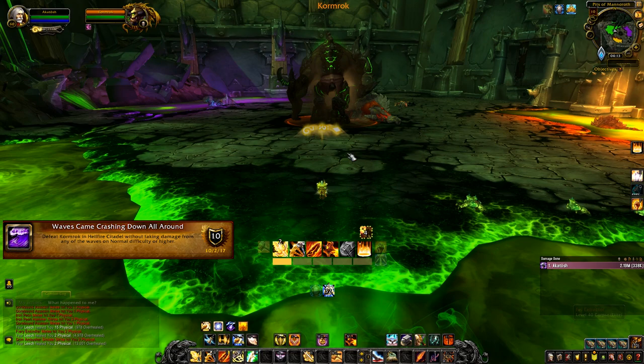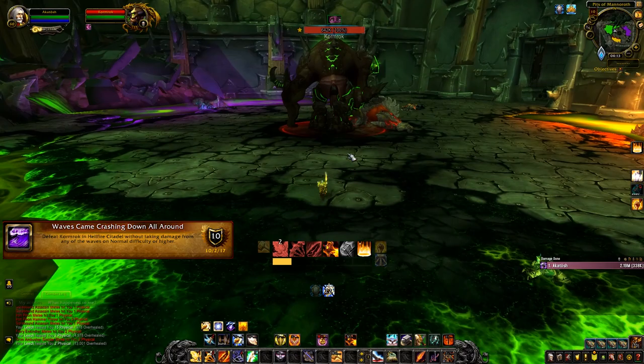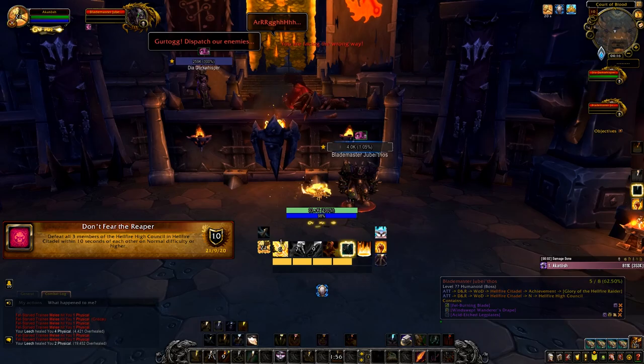'Waves Came Crashing Down All Around' is very easy — just clear the room first so the boss spawns, then he'll leap to the middle and you nuke him down for the achievement. 'Don't Fear the Reaper' is also very easy: just nuke down the three bosses and that's all there is to it.